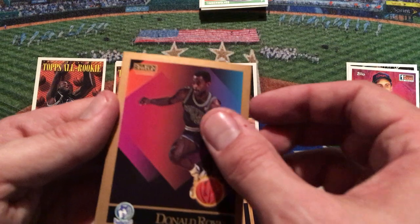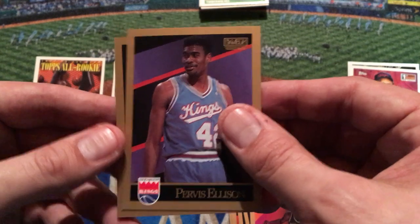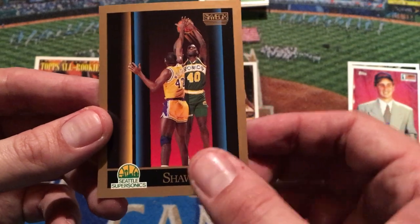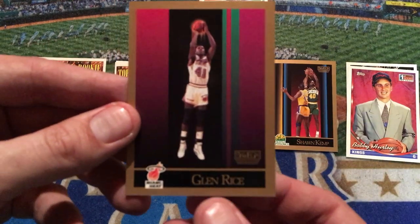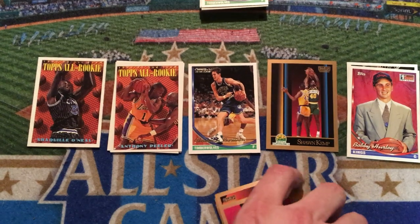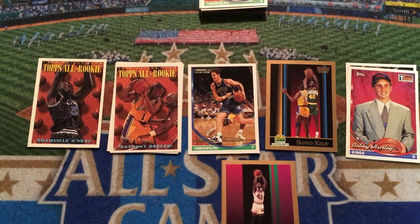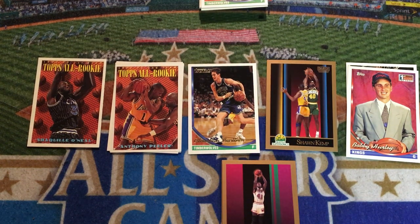Going over Manute Bol — look how long his arm is, 7'7" or however tall he was. We've got a Donald Royal. Unfortunately haven't seen any stars yet in this pack. Next is Never Nervous Purvis Ellison — look at those baby blues, Sacramento Kings. There's Shawn Kemp. That's the best card so far — I believe that might be his rookie card. Look at his picture there on the back. Shawn Kemp was always one of my favorites. And then a Glenn Rice sharpshooter card — Glenn Rice was a really good three-point shooter. Unfortunately Jordan, Pippen, the big-time stars, Larry Bird, Magic Johnson — they avoided us this time. But that was still fun ripping into these packs. I hope you enjoyed it because I know I did. Leave a comment with your favorite card, and I'll catch you in another video. Be good out there, everybody.